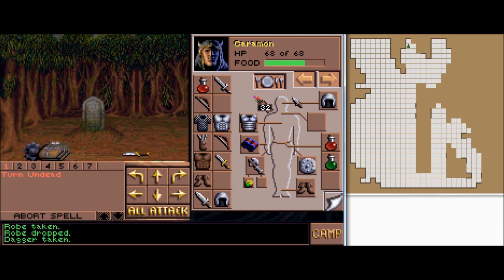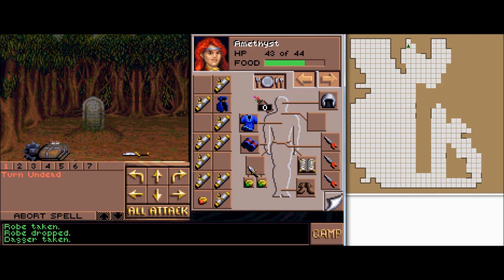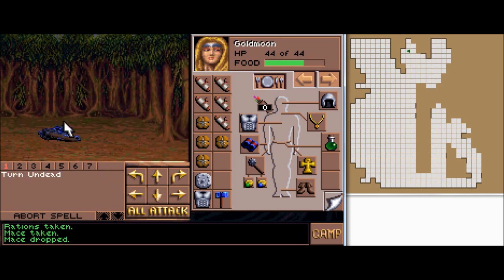A dagger. It can throw daggers. Give her a dagger. I just wanna give her a dagger — her food changed. We got rations, because you do need to feed yourself in this game. She has a spell to create food and water and such. I got some potions. This is a major find here.